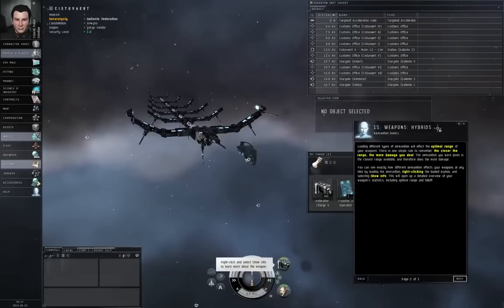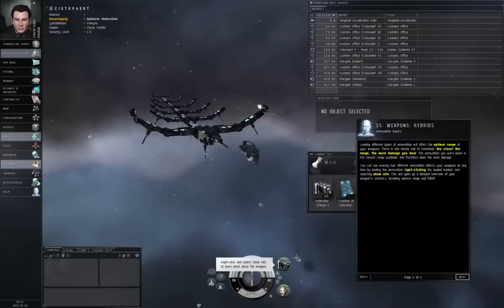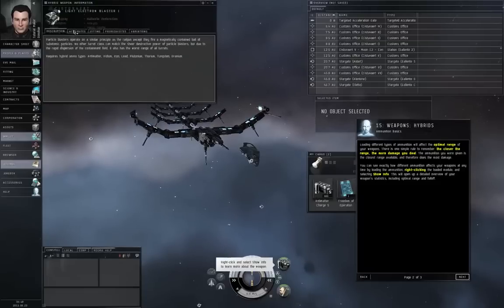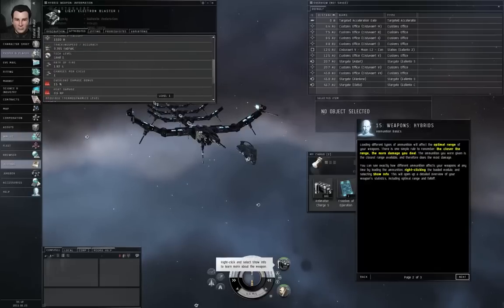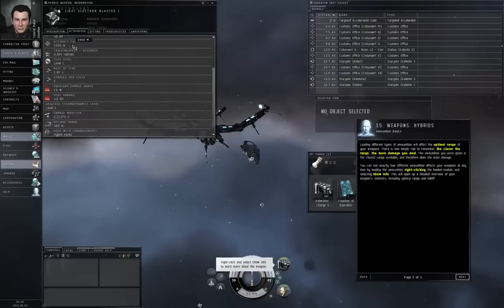The type of ammunition you load affects the range at which your turrets can hit. You can access detailed information on your weapon through the heads-up display — right-click the weapon and show info. If you go to the attributes tab, you'll see a number of different attributes. Optimal range is 500 meters, tracking accuracy falloff is 1500 meters, and tracking speed accuracy is 0.365 radians per second.